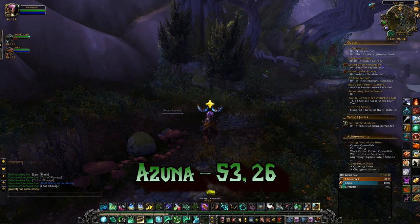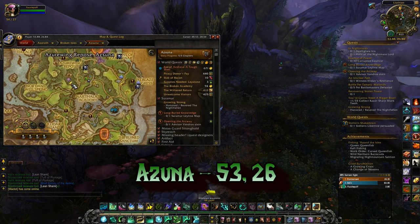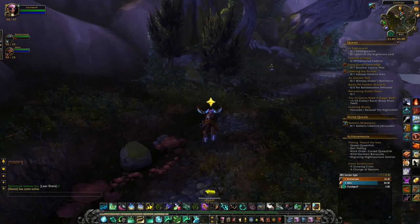The next orb is in Azuna at the coordinates 53, 26. The closest flight point will be Azure Wing Repose, and the cave is next to a big tree there.